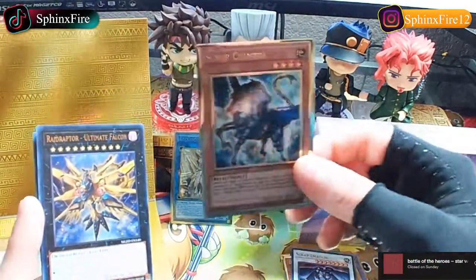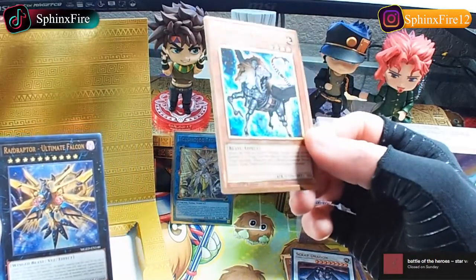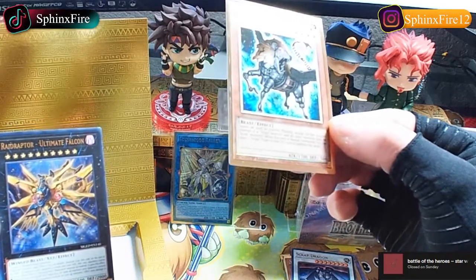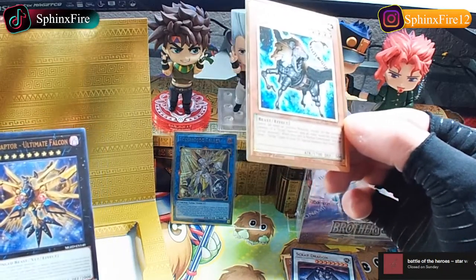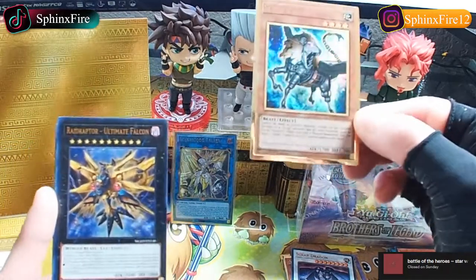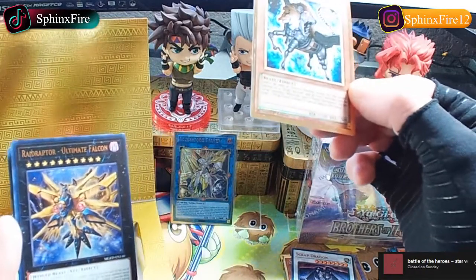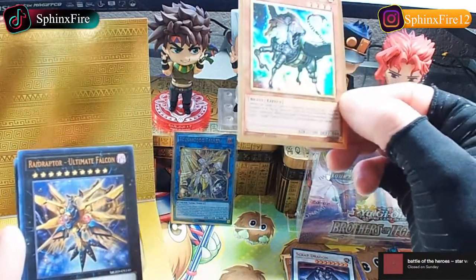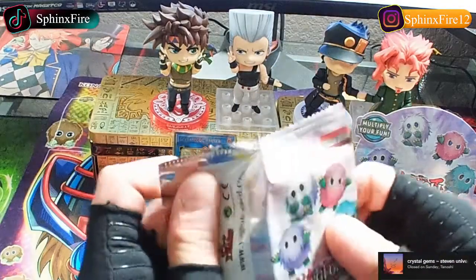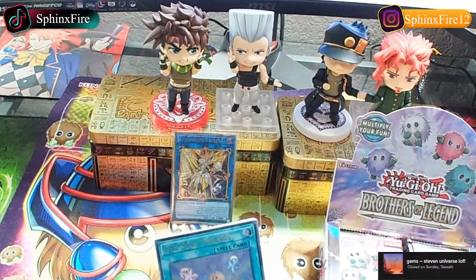Scrap Chimera in gold rarity, it's only a 4-star. Cannot be used for Synchro materials - so you gotta use this for XYZ, except for the secret: you can use it for a Scrap monster Synchro and all other materials must be Scrap monsters. When this card is Normal Summoned you can target one Scrap Tuner in your graveyard and Special Summon that target. So this just helps you get out a Scrap Synchro monster. We got 24 packs, five cards per pack - let's go.